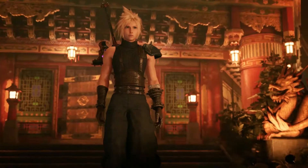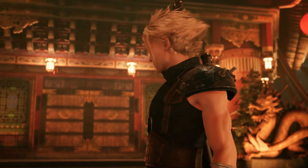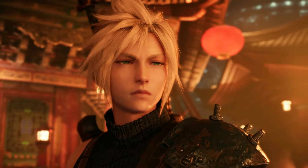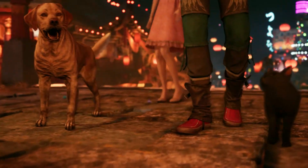If you do all of those things, the basic pink dress will be the one that she wears during Chapter 9. And that is it — that is how you get the basic pink dress for Aerith in Final Fantasy 7 Remake.